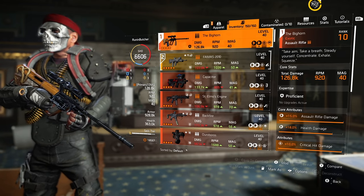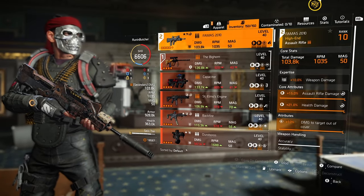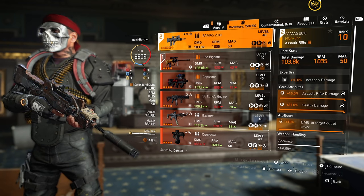So Technician specialization is kind of a must-have for this build. For the main weapon I'm using Bighorn, Exotic Assault Rifle — as I said, you can get it by completing legendary strongholds.